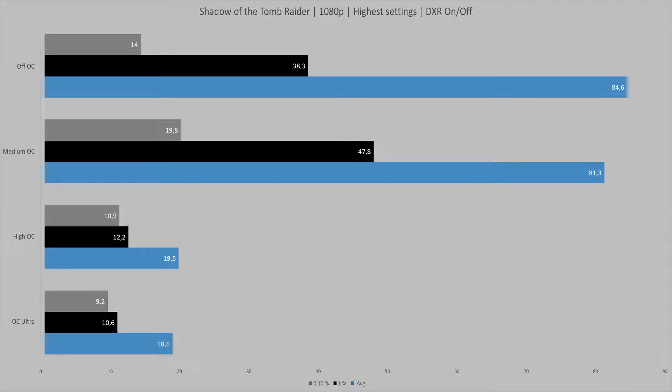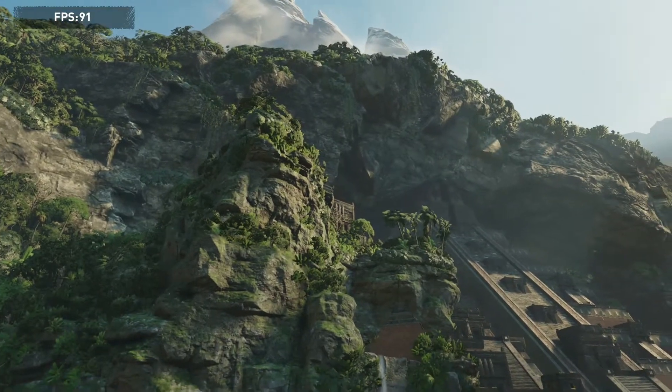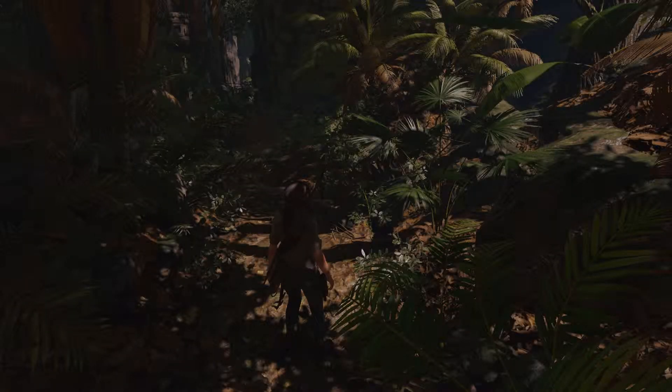The frame times with ray traced shadows off did drop quite a bit for some reason. Next, we'll take a look at the visual impact of the different settings. Starting with ray traced shadows off, you can see the shadows are well defined and sharp. Turning ray tracing to medium doesn't really make a difference in this instance, because the medium setting doesn't trace shadows from the sunlight — it only traces shadows from point light sources.